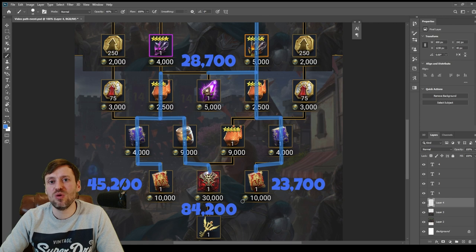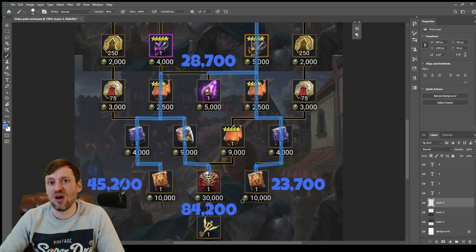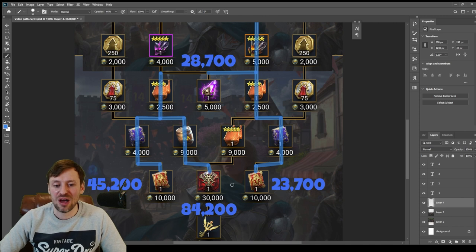This one will only upgrade an epic or legendary champion and will give you a five to six star awakening — a red star. The problem is, first of all you want it to be a legendary champion, but then it also needs to be a champion that you actually own, and then a champion you actually want to upgrade. So it is a bit of a gamble, but I'm going to go for it.